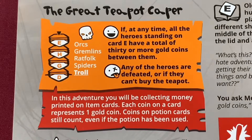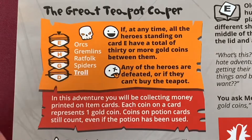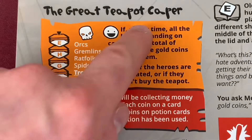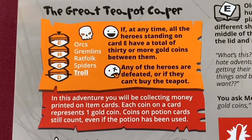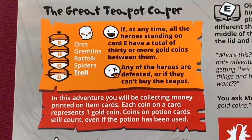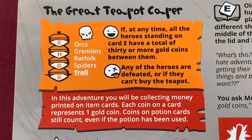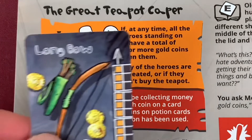Here's The Great Teapot Caper. In this quest we're going against Orcs, Gremlins, Rat Folk, Spiders, and a troll — we're not showing that card until we get to him. We'll be victorious if all heroes standing on card E have a total of 13 or more gold coins between them. We're defeated if any hero is defeated. The quests are not linked scenarios, so you could play a different one if you wish, but they do have an overarching theme.